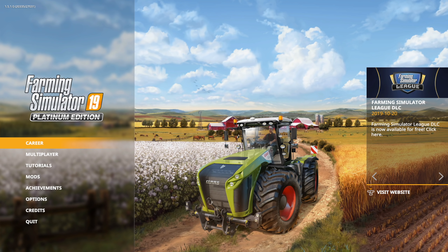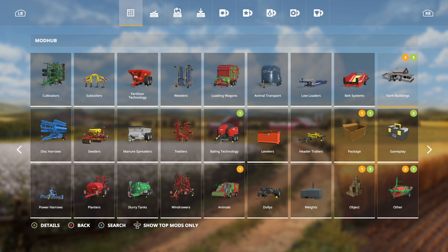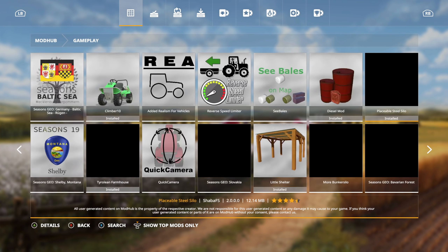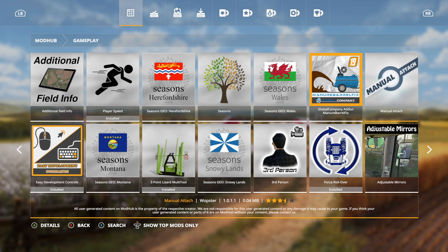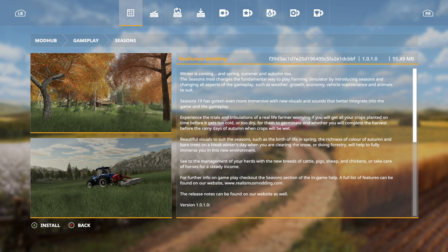Lots of you were asking about this a few days ago when Seasons was announced, and I wanted to help you out with it. First, what we want to do is go down to Mods, stay on the first page, go down to Gameplay. Because we're on PC we've got a bunch of stuff for Seasons already ready to go, but we want to find Seasons. Once it's released it's going to be the very first thing, and we've got it right here — click on it and download it just like any other mod.